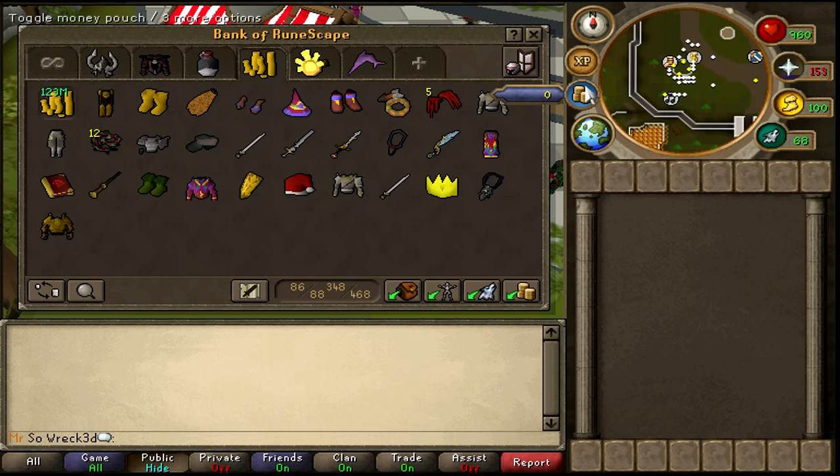I made 150 mil from risk fights — risking claws, AGSes, and other stuff like that over the past two months. You guys have seen some nice kills that I've gotten, and I've made some good money from those.